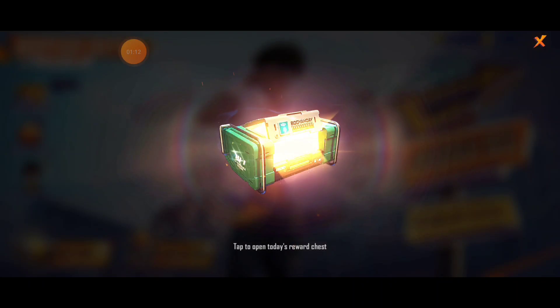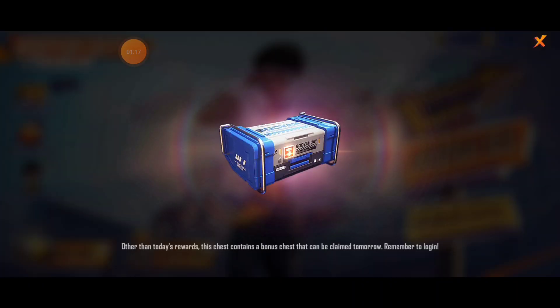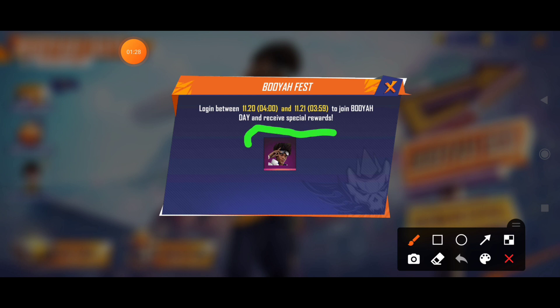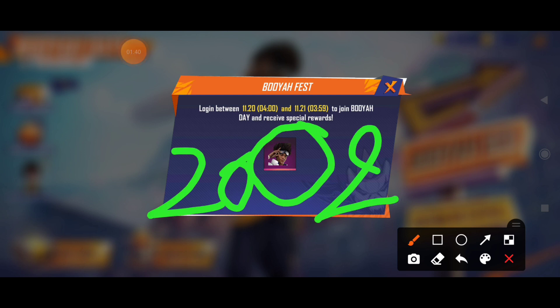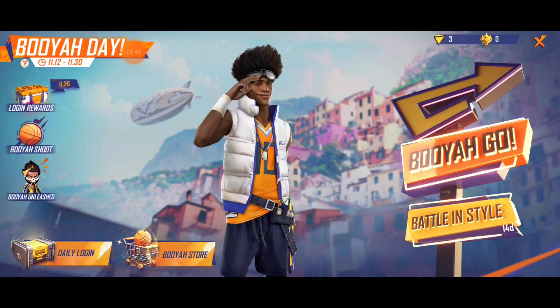We will open it and see what we will get. Here we will get the token. I have this token — I will show you the link in the description. If you look at this character, you will get it in your login reward during the 20th and 21st. You will get a free character.